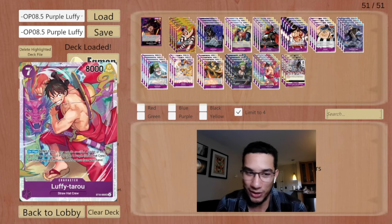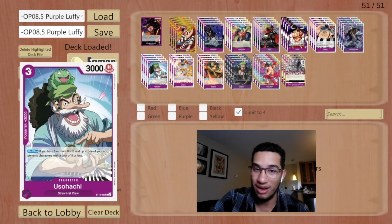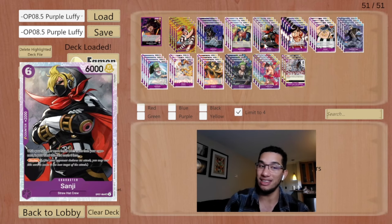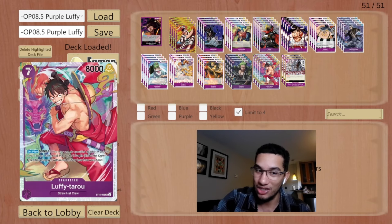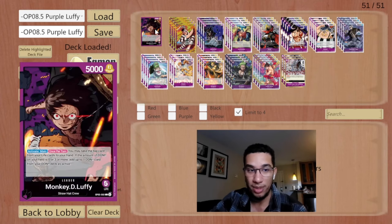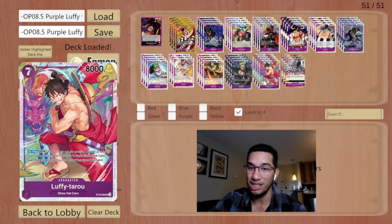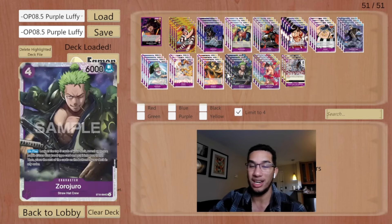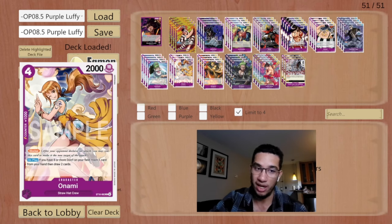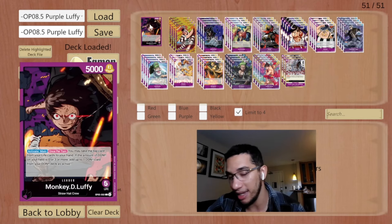Then we have the card that really makes the whole Straw Hat package shine — seven-cost Luffy Tarot. With this new card from starter deck 18, you do minus one don and get to play a purple Straw Hat with five cost or less. If you have two less don than your opponent, your Sanji in hand costs only three, letting you cheat him out. You can develop two bodies at seven don, and because of our leader ability we get to seven don very quickly. This lets you develop a body while also developing a blocker simultaneously.